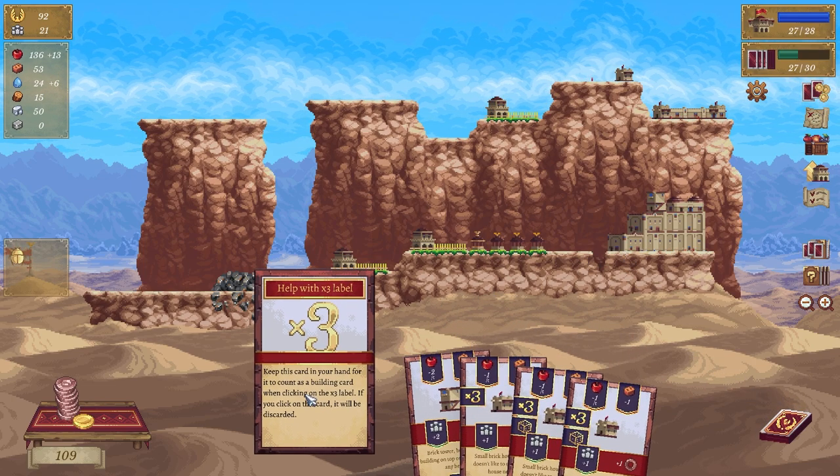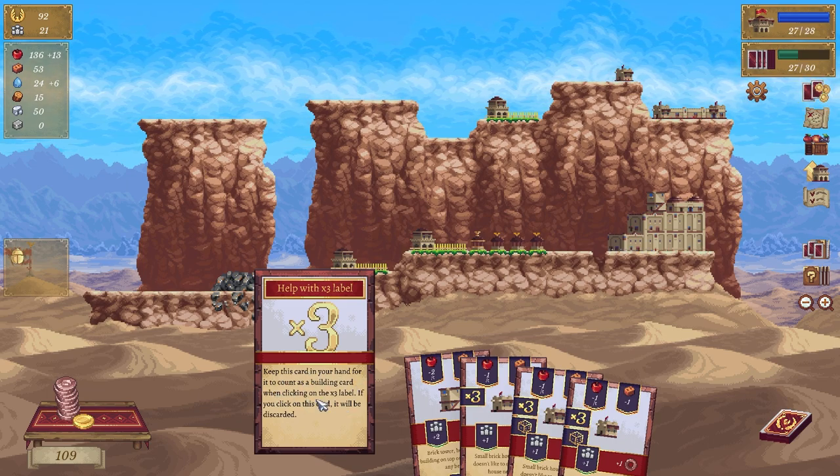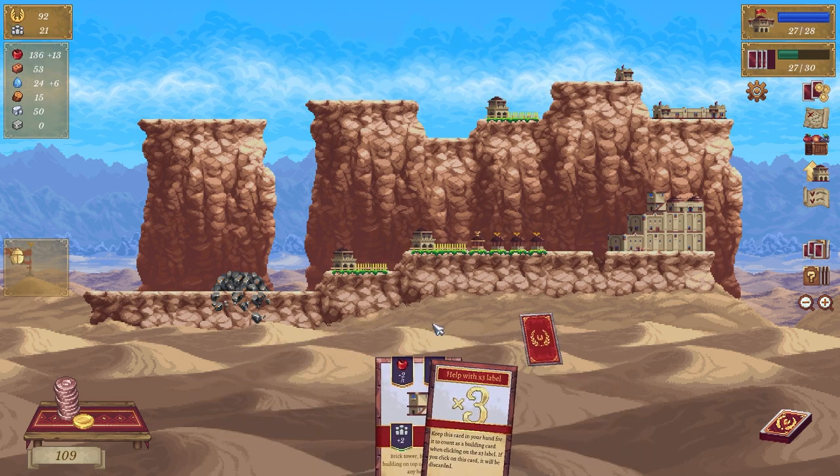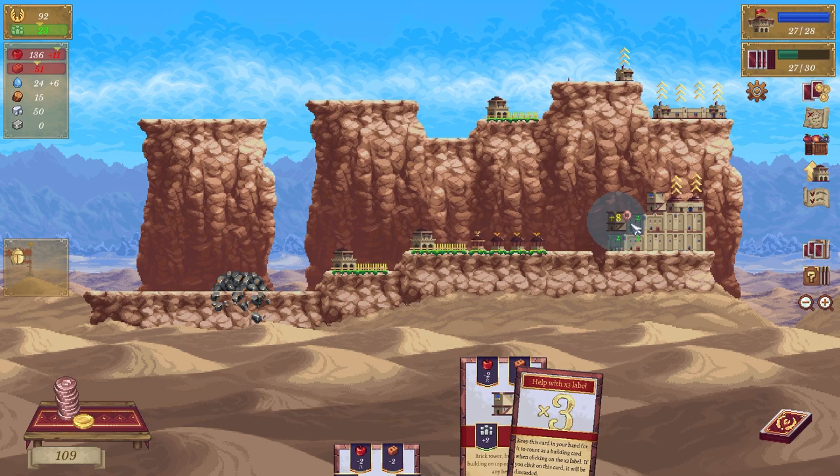What's this? Help with times-three level — keep this card in your hand for it to count as a building card when you click on it. Cool — so that'll give me two, and then we're going to go here.